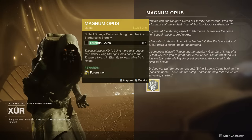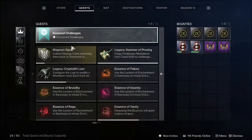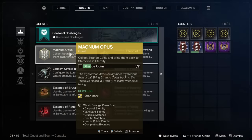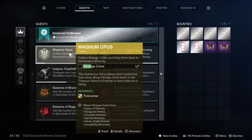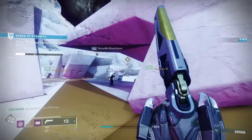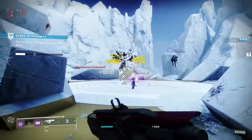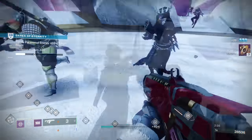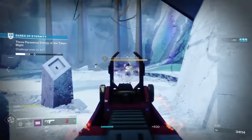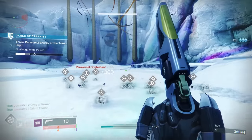The first step is to collect seven strange coins, and I have some big tips to make this go faster. It says you can obtain them from Dares of Eternity, Strikes, Crucible, Gambit, Heroic Public Events, or Completing Bounties. But right off the bat, ignore everything other than Dares of Eternity. That's because further along in the quest you're actually gonna need to rank up your Dares of Eternity rank — there's a Crucible-ish rank associated with this new activity. So if you do Vanguard Strikes, you're gonna have to come back and do a bunch of Dares to rank up anyway, so might as well stick with that.